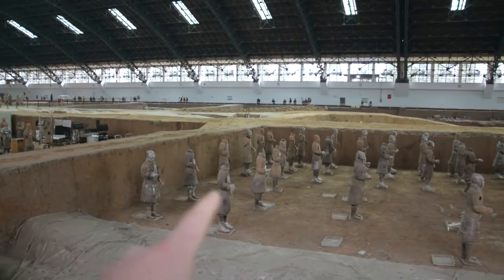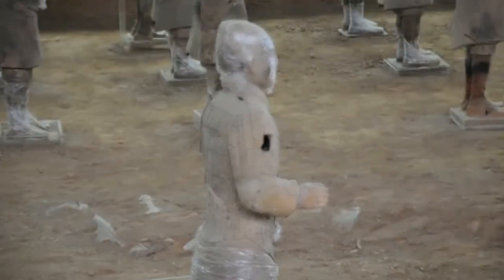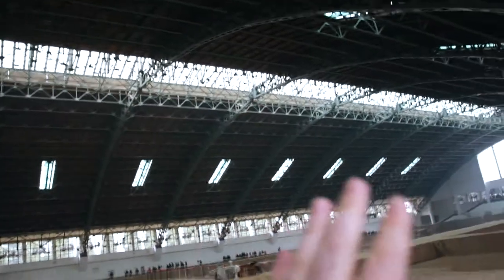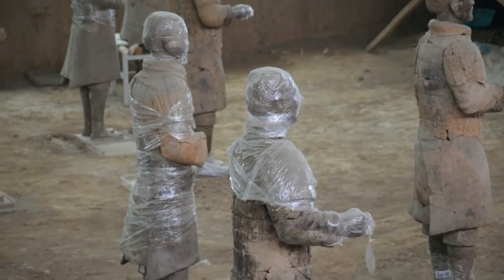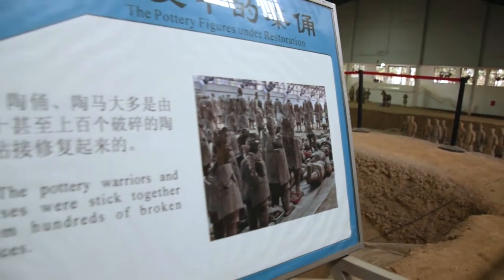Now some of them are missing a head, or have holes in their bodies. But all in all they're being protected by plastic capes so that the weather and light don't hurt them too much. And we can admire what I think is called the 8th world wonder — because there's only 7 and the Chinese just want one more.